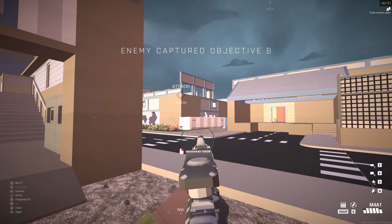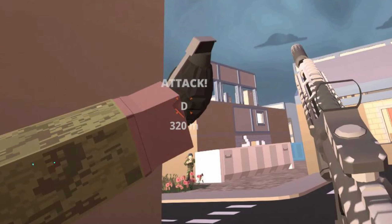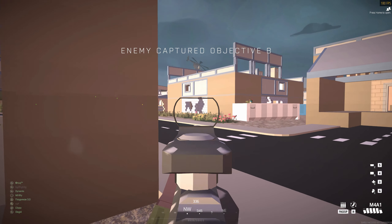Let's start with some basics that apply to all throwables. They'll have an animation that leaves you unable to shoot back. Here, the enemy I'm grenading re-peaks me, but I use the wall as cover to avoid getting shot after the throw.